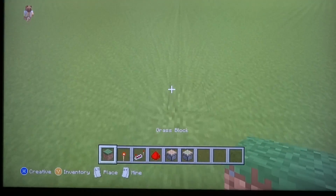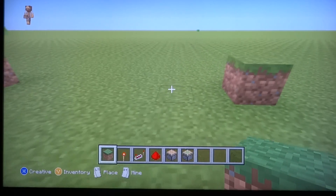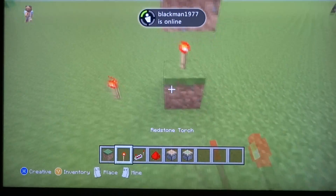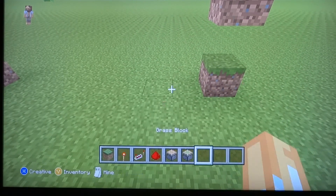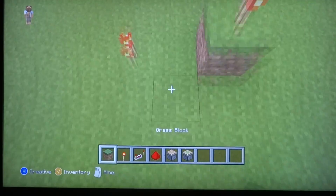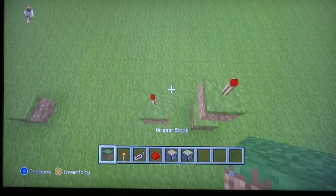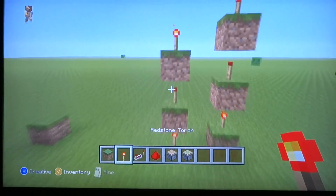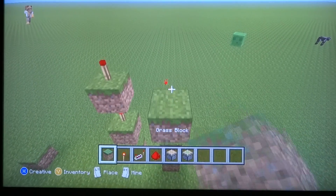Now let's set this up. There are two different versions — one like this, and one like this. I'll show you this version first. So, how you want to build this is, you want to place a redstone torch here and one up here. Then you want to place a grass block on this one, and place a redstone torch so that one turns off, and then another one on here. And there you go. I'll set up a full thing for you — you do it like that, and now you just do a rinse and repeat. You just pretty much do this — that's pretty much it.